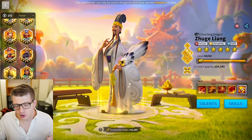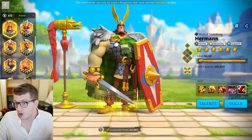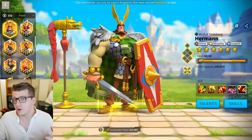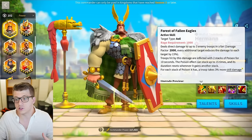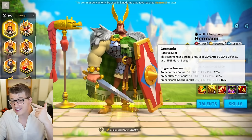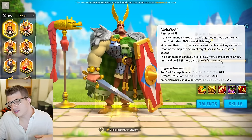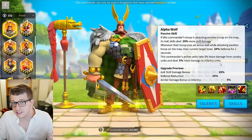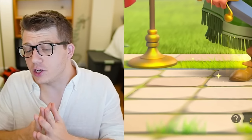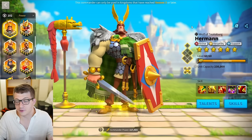Archers have famously gotten a very good 5-5-5-1 legendary recently, and that is Herman Prime. The fourth skill and expertise are okay, but the majority of Herman Prime's value comes from the first three skills. The active skill spreads poison and deals a lot of damage. The second skill gives attack, defense, and march speed for archers all in one. The third skill gives 20% more AOE skill damage and a nice defense reduction. For 380 legendary commander sculptures, Herman is probably the best budget build commander for archers right now.